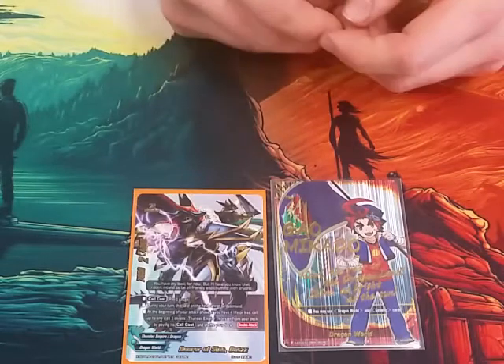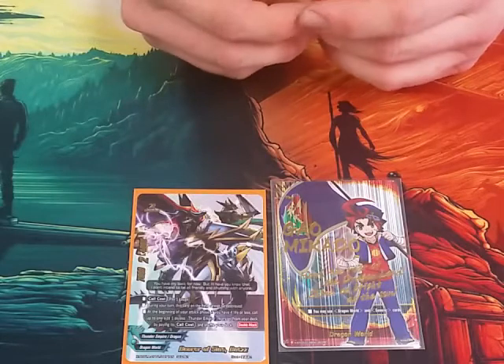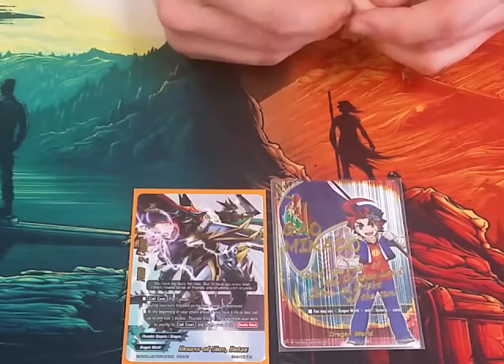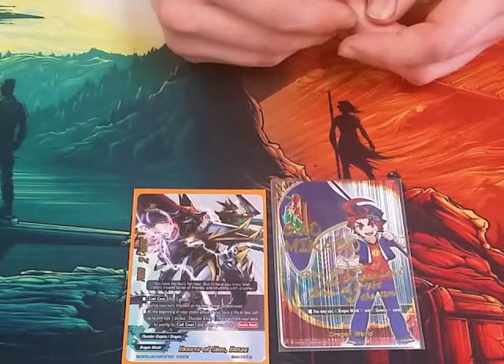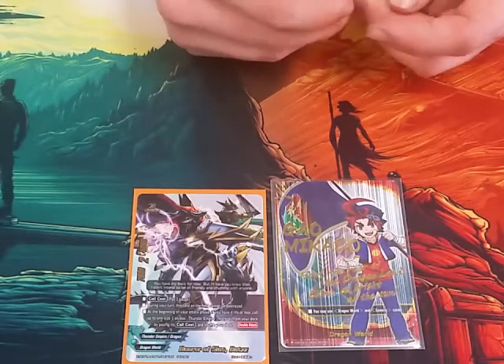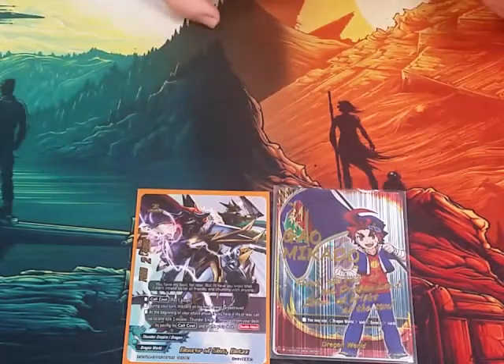Size 2, 7, 2, 4. Pay 1 gauge call cost. During your turn cannot be destroyed. This one's effect is at the beginning of your attack phase, if you have 4 life or less, call up to 1 size 1 Thunder Empire from your deck by paying its call cost and shuffle your deck. And then it has a natural built-in double attack.